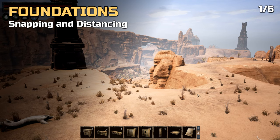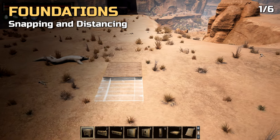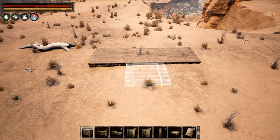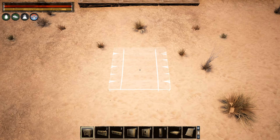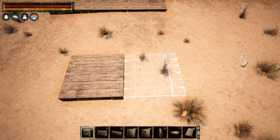Let's talk about side by side foundations. Let's say you want to build another building fairly close to your existing building but you don't want to attach it to it. A typical issue is that if you come too close with your new foundation piece it might snap on. As you can see, you can't get very close without that happening.